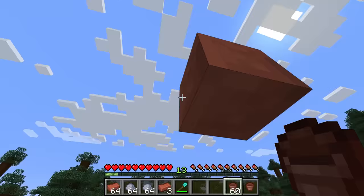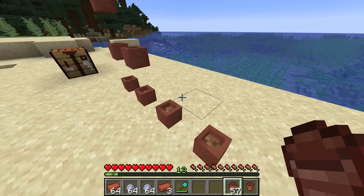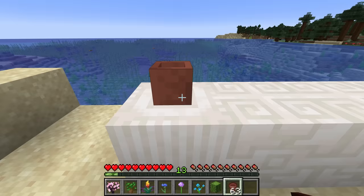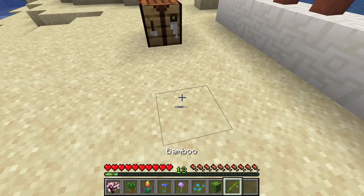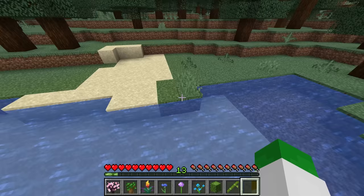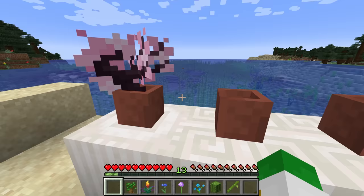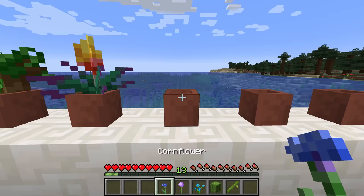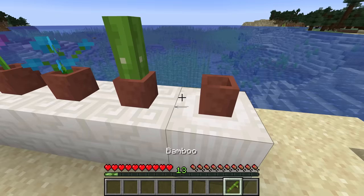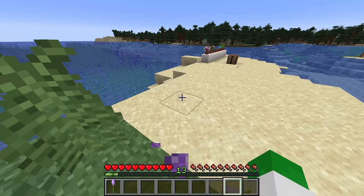There didn't used to be a bottom texture on the flower pot but that was fixed a while ago. These blocks do have a hitbox so you can jump across them. The use of the flower pot is to show off different plants you've collected. Not every plant can go in — tall ferns can't, random leaves can't, and you can't put grass in — but most types of foliage in the nether and overworld can be placed in pots. For example, saplings, the new torch flower, and standard flowers all work.